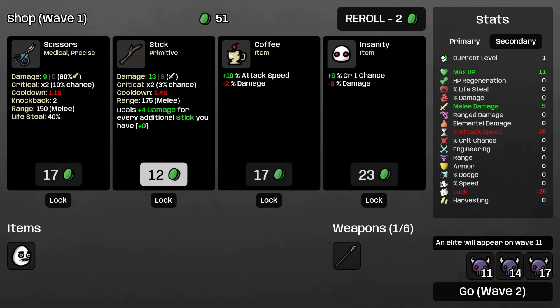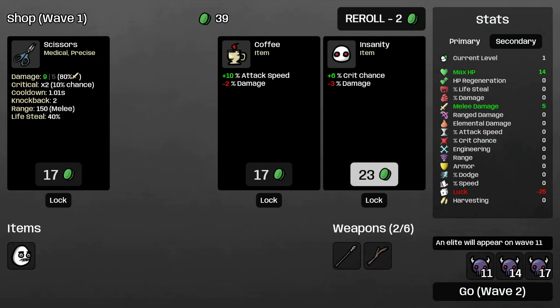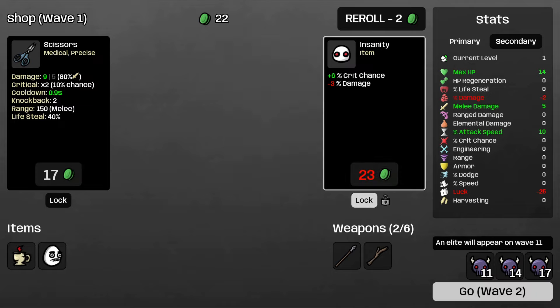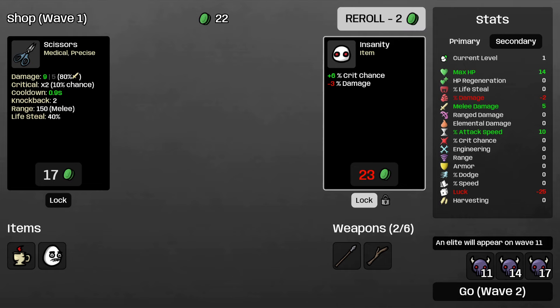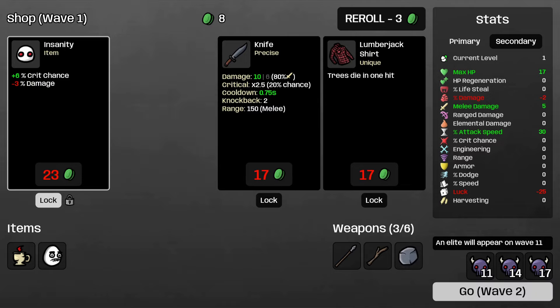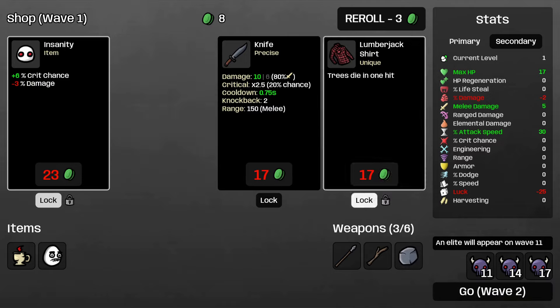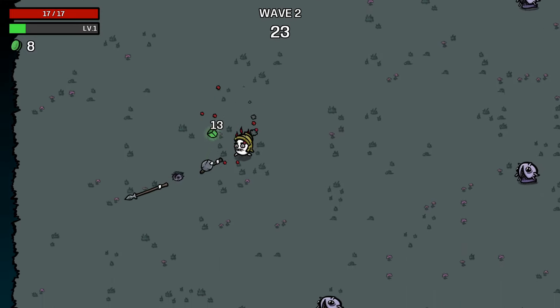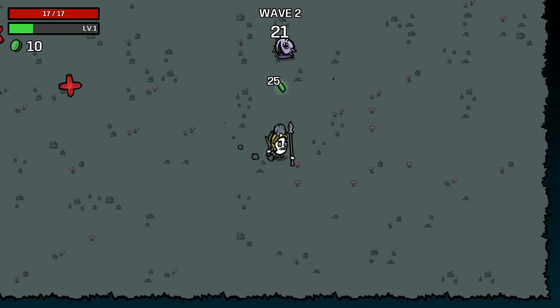We got a primitive stick, which we like. Don't mind crit chance and coffee either. I like taking crit chance - I like building for crit. You don't have to do it early, but could do a roll here. We've got a rock, and I don't mind the trees dying in one hit either, so let's do that. We have three different primitive weapons here pretty early, so that's not too bad.